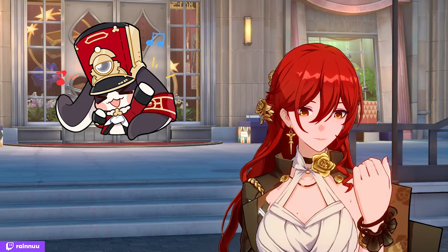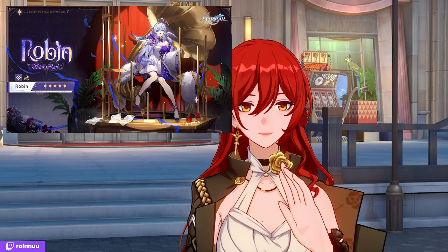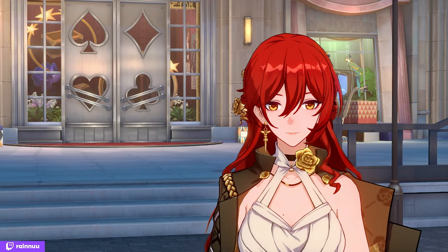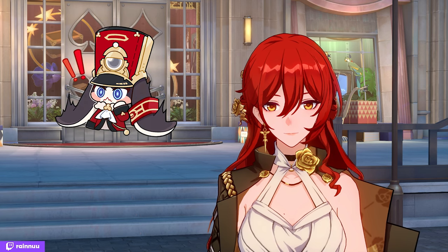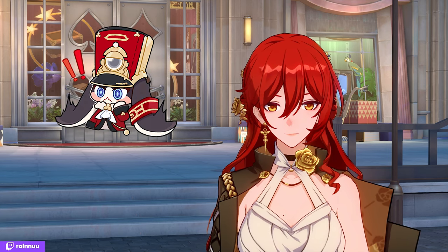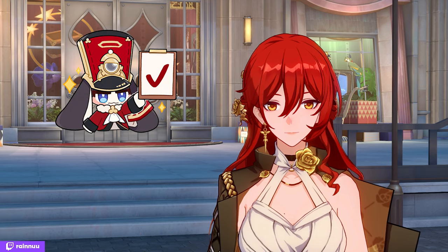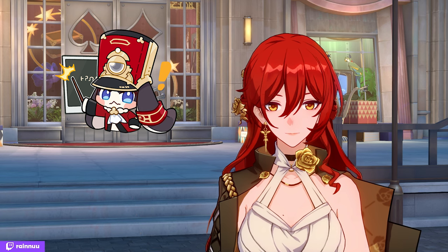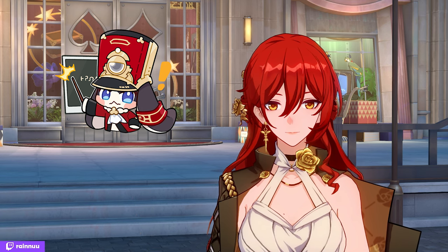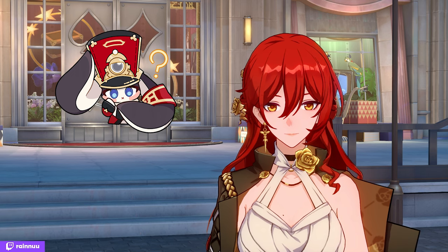In version 2.2 of Honkai: Star Rail, we'll be getting a brand new 5-star unit called Robin. Robin is a physical unit following the path of Harmony. We'll be getting yet another limited 5-star Harmony unit, and it almost feels like they forgot to release them before and now are just mass-releasing them. Jokes aside, Robin is looking to have a very unique kit and a very interesting take on the buffer role. In this video, I'll be going through everything about her kit, simplifying it, and explaining how to use each part. Do note, this video is very subjective to change, so keep that in mind.